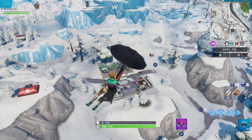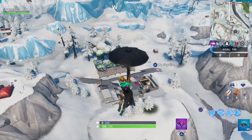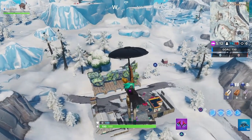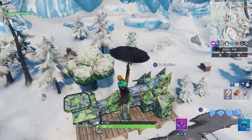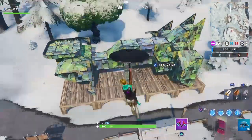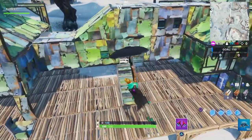For Fortbite number 19, accessible with the Vega outfit inside a spaceship building — here is the spaceship building. Make sure you guys have the Vega skin on. Go in here and get that Fortbite.